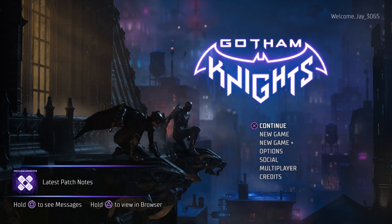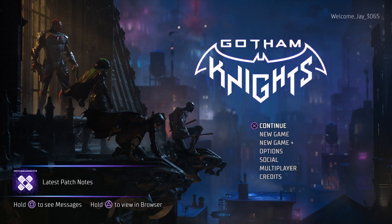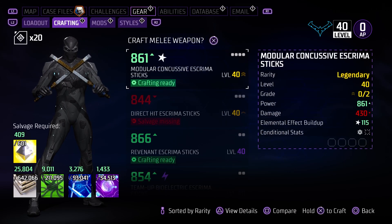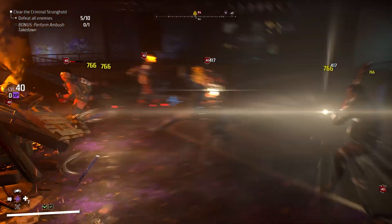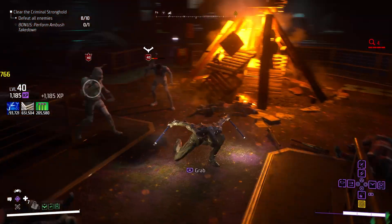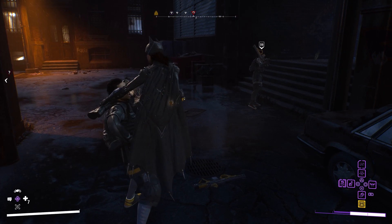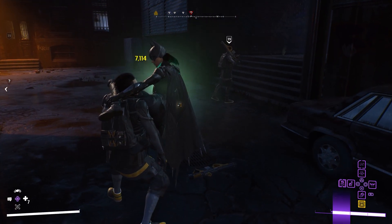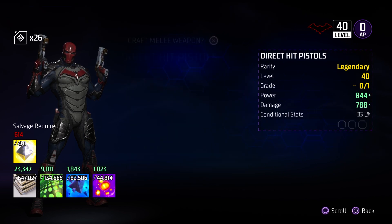After you beat the main campaign, you can start New Game Plus from the main menu, which will allow you to restart the entire game with all the gear and abilities you have unlocked thus far, while also raising the level cap from 30 to 40, which becomes the new max level. And besides replaying the game or doing some side quests or side missions, the main thing you want to be doing is looking out for legendary gear to perfect your build.